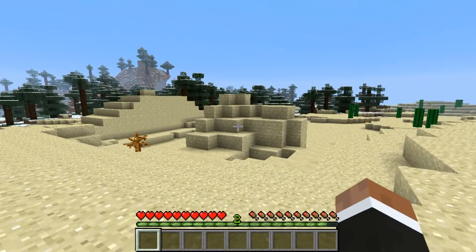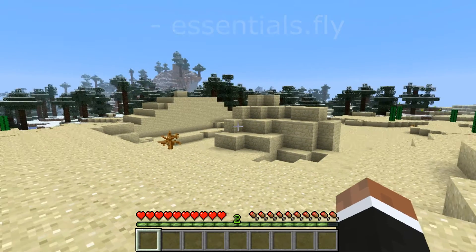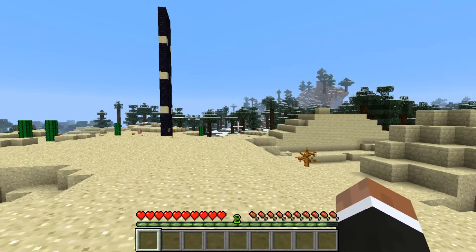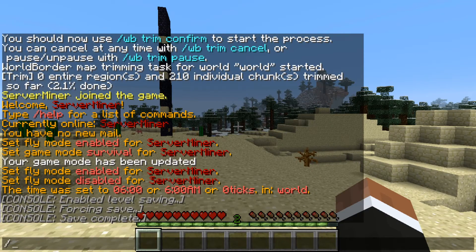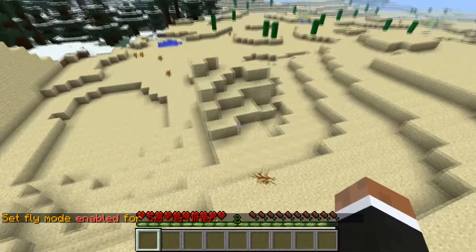Then give the players you want to be able to fly the essentials.fly permission node using a permissions plugin like PermissionsEx or Group Manager. After that, survival players will be able to type /fly, which allows them to fly just like in creative mode.